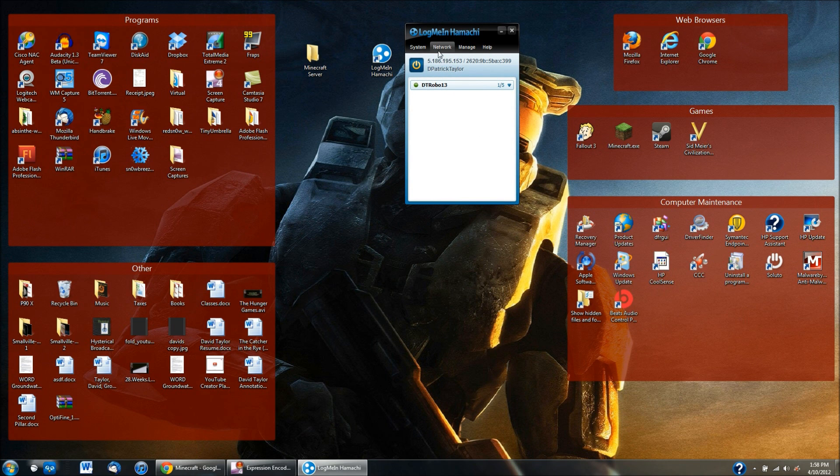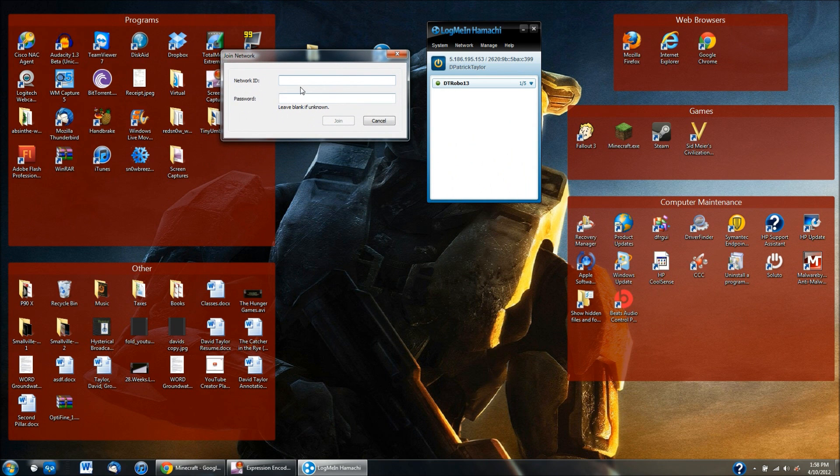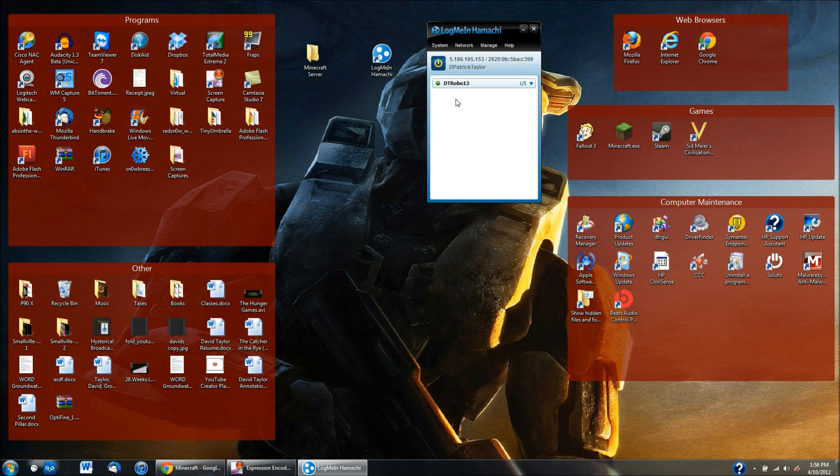When your friend wants to join your Minecraft server, they need to do this first inside LogMeIn Hamachi: go to Network and click on Join an Existing Network. This will pop up and they need to type in your exact network ID — so like mine is DTrobo13. Then you tell them the password, which is YouTube. They hit Join and they will then join your LogMeIn Hamachi network. You need to do that before you do anything with Minecraft, in order to then let them join your Minecraft server.